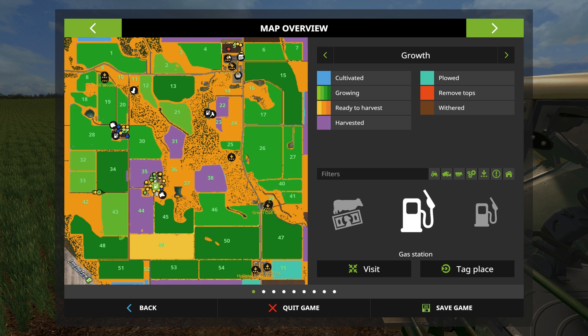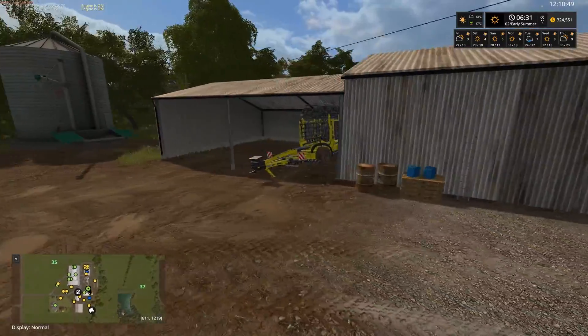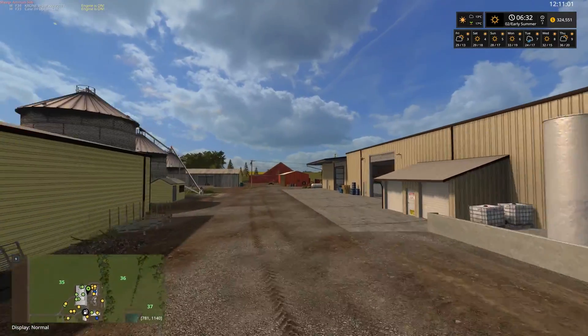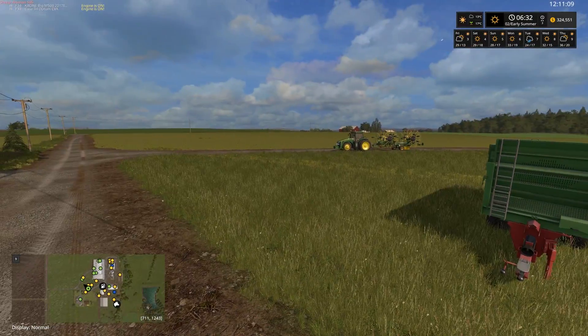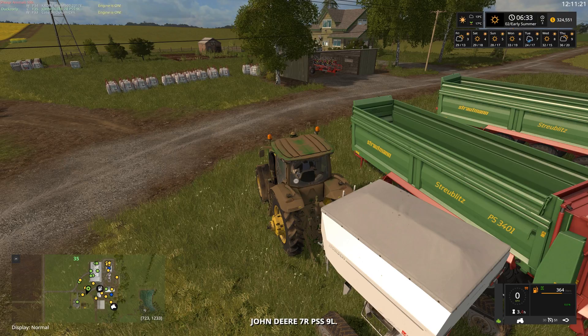I do have to bring the semi-trailer back because it's over here with all the flatbeds. I need to find our baler — which is there — and I also need to find our tedder. I don't know where we put the tedder — it could be over by the pigs or it might be in this little shed near the house... which it is.